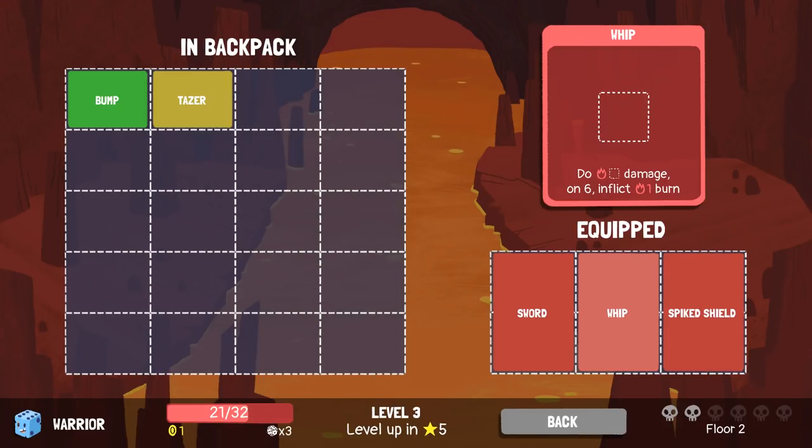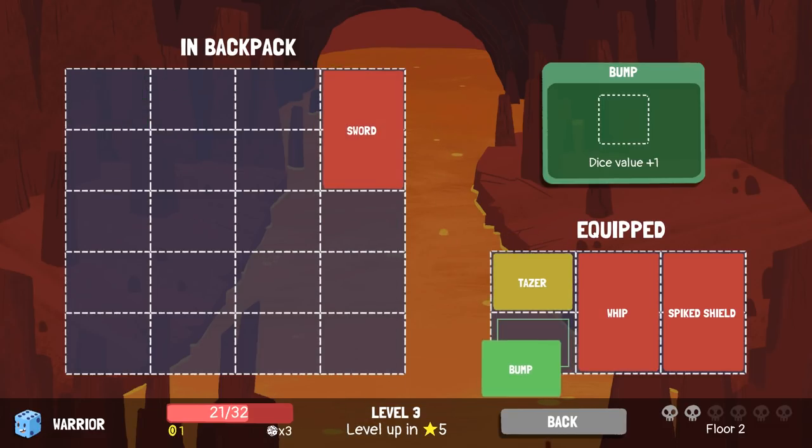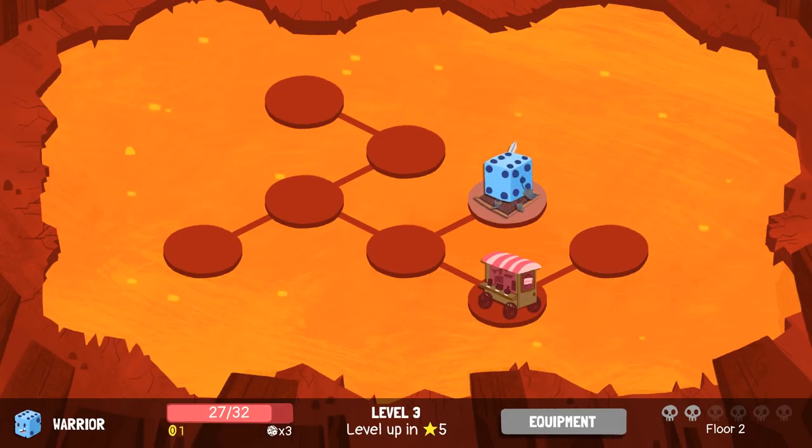The question is, what are we going to take out? Whip, Spike Shield, or Sword? Sword is kind of just like the Whip, but the Whip is better, so I'm going to take out the Sword for now. Put in Taser and Bump — there we go. Eat an apple. Go down to the next floor.